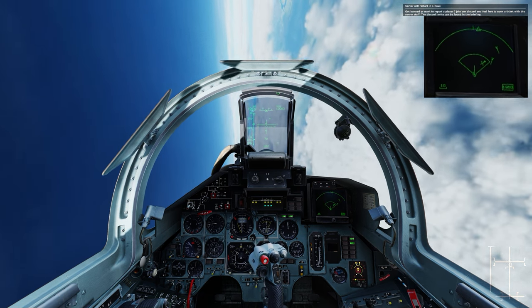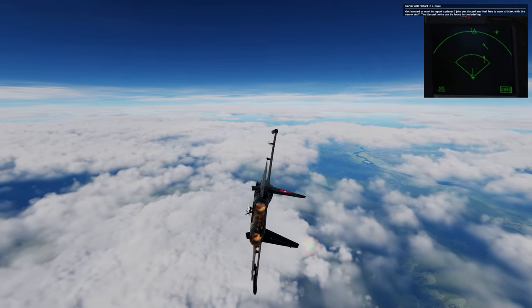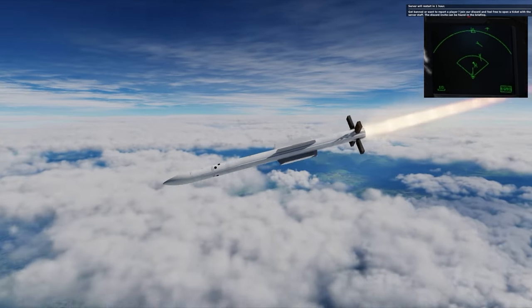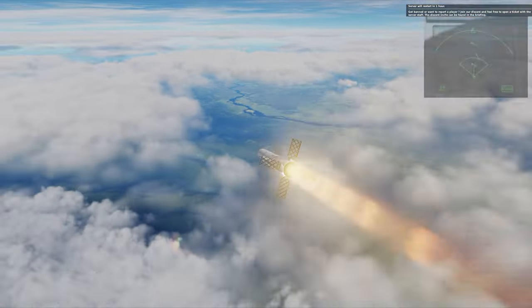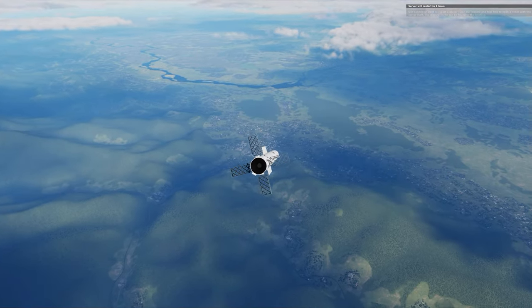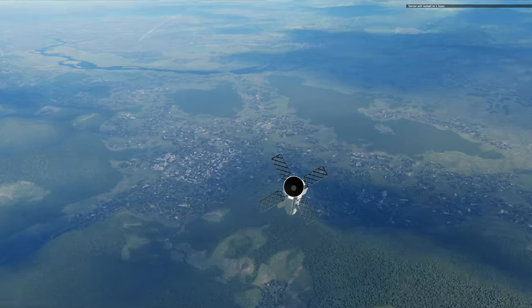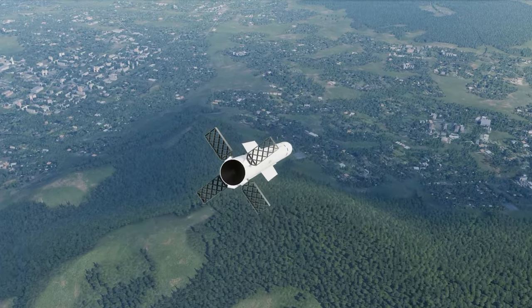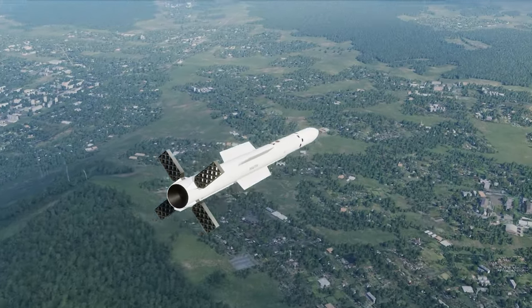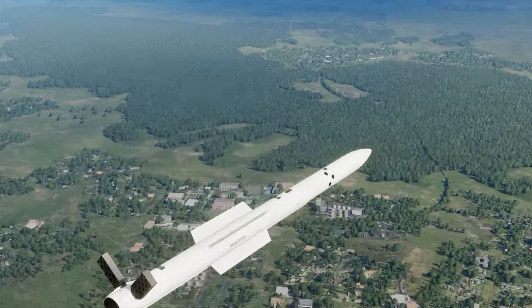The hostile is turning into me. He's in my weapon employment zone — halfway to my airplane. I fire a FOX-3, taken at about Mach 1.5. Watching the missile: she's accelerating, looking for the hostile. But the F-16 does not care — pulls away cold. The missile loses lock and it is turned into garbage.